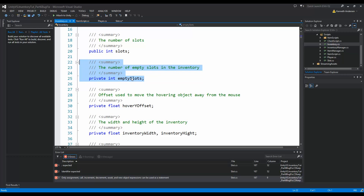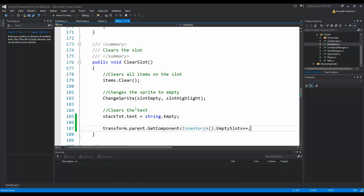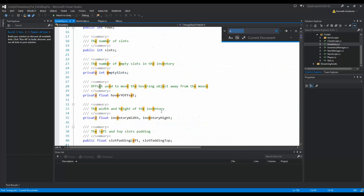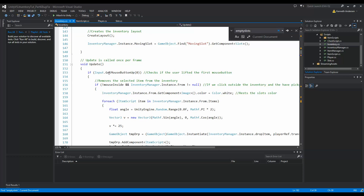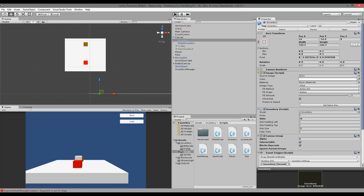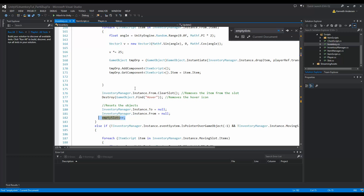We need to use `MyInventory` - we can see that variable up under the variables in the inventory script, where we have `empty_slots`. This is the one we have to increase, because every time we try to put something in the inventory we are looking at `empty_slots`. So we say `.empty_slots++` to increase the amount of empty slots. Back in our inventory script under Update, when we click outside the inventory we are also increasing the amount of empty slots, which is triggered when picking up an item.